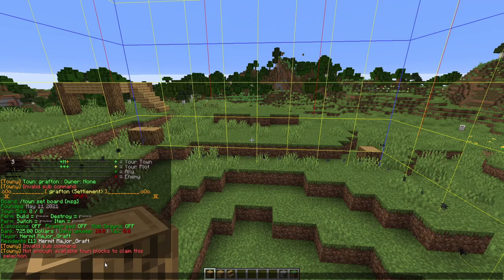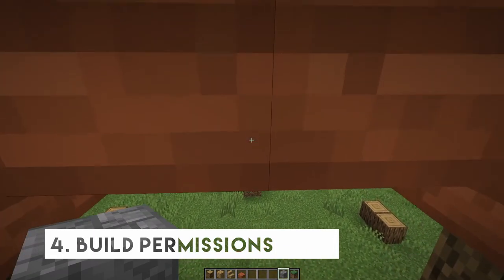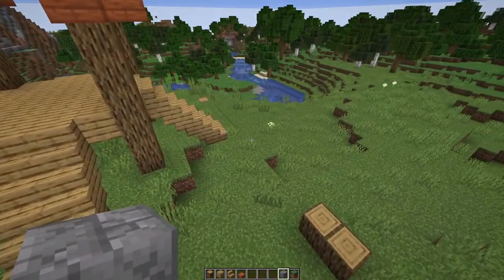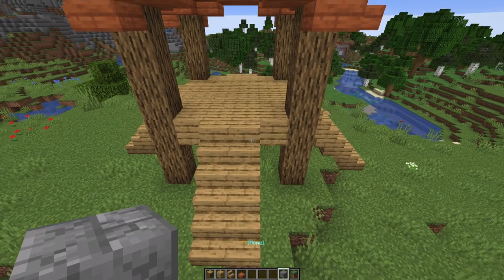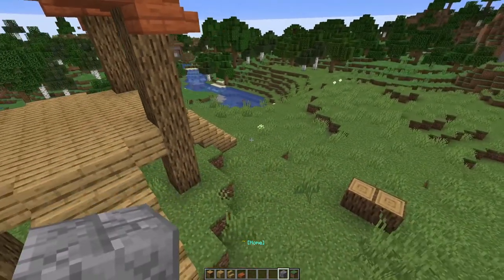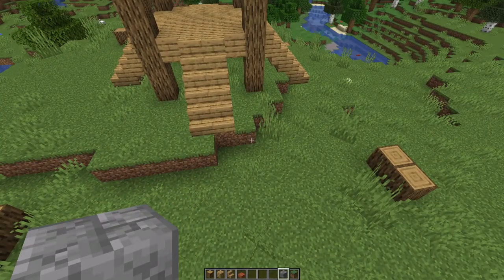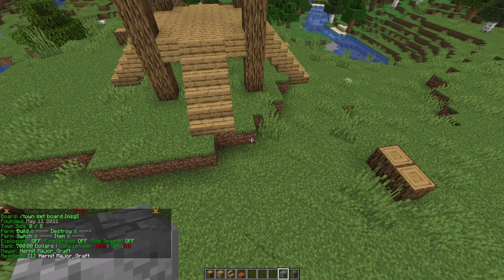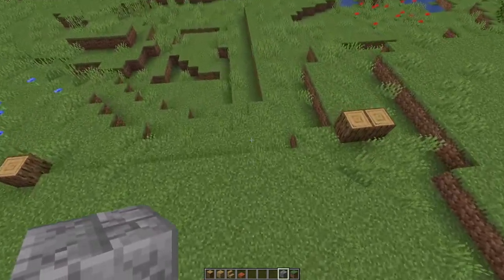Before getting residents into your town, you'll want to decide what permissions to give them. Are you going to want them to be able to build on all town plots regardless of who they are, or only in a plot they personally own? I'm going to show you both ways. The first way is setting town perms so anyone can build in any town plot except our home block, which we want to keep intact. To do that, we look at the town's default perm line by running `/t` — at the moment nobody has any of the four perms: build, destroy, switch, or item.